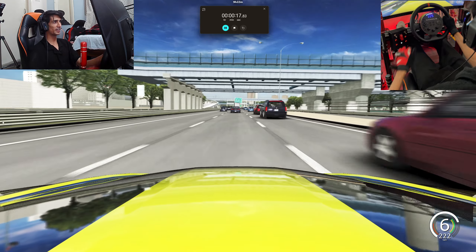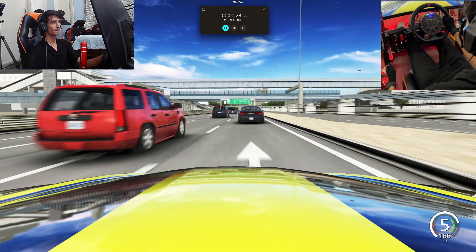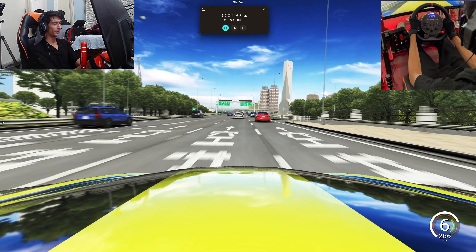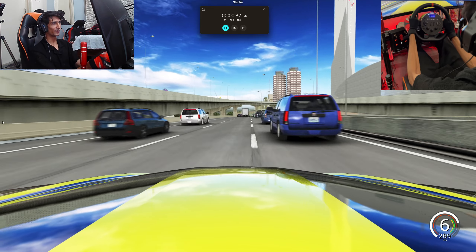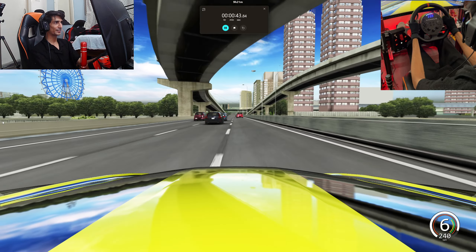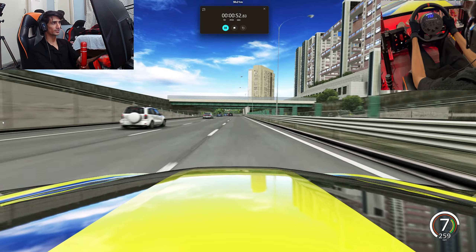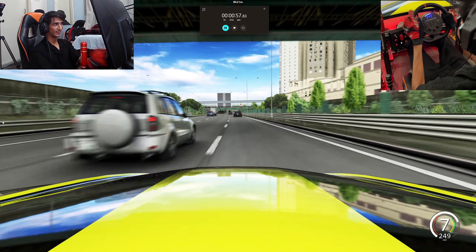The graphics are turned to 11 if you cannot tell already, and look at the traffic layout. As you know I cannot take the shoulder — that is against the rules, it would cancel out my lap and I'd have to redo it. But look at this traffic layout — driving a car through traffic at insane speeds, it doesn't make sense but it is a lot of fun.